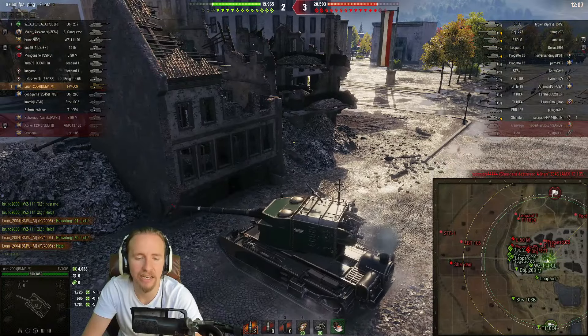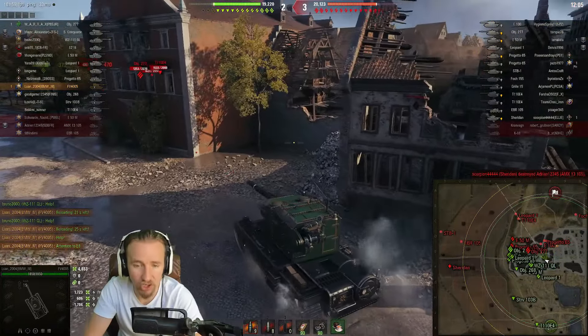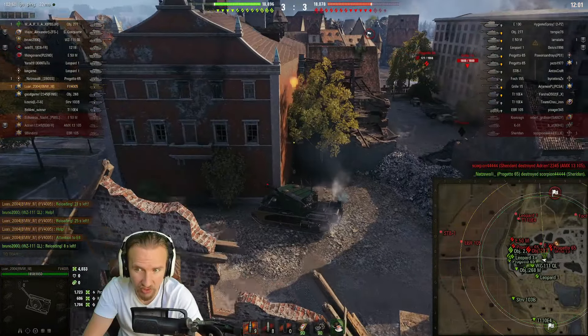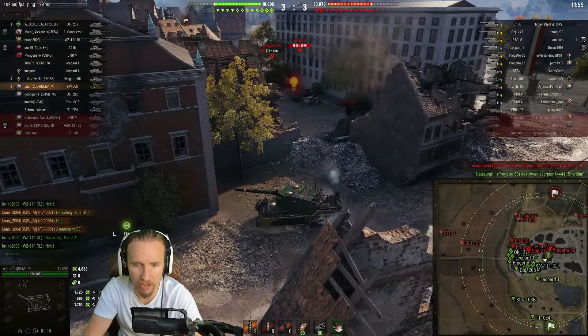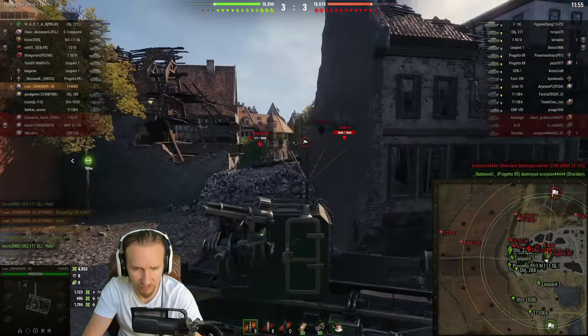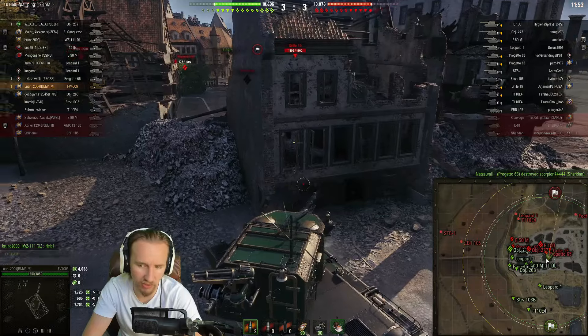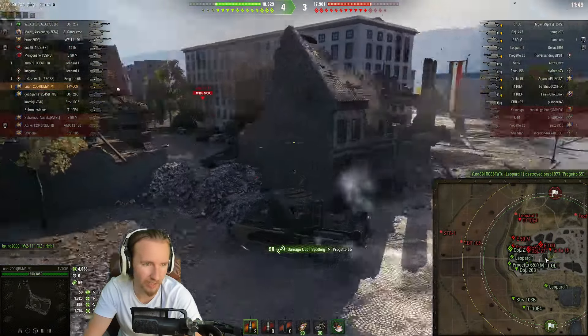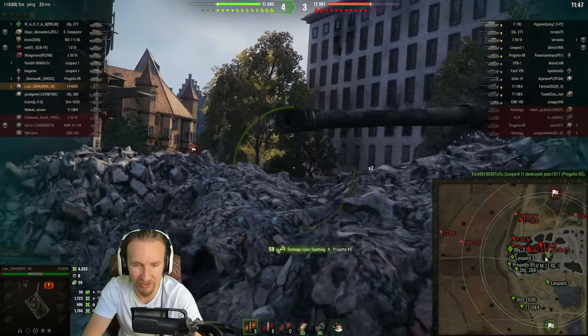The FV4005 has insane stopping power and damage potential. If opponents don't focus on where you are, they are not going to be doing well at all. The Progetto seemed focused on the Leopard to the west, understandably, but Luan managed to spot it and shut it down.